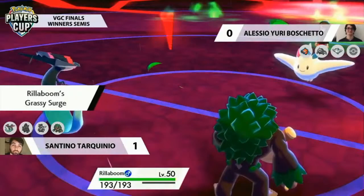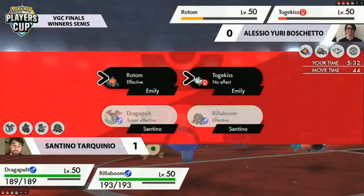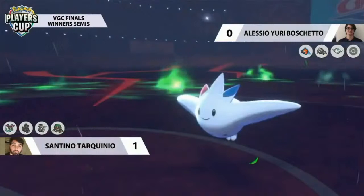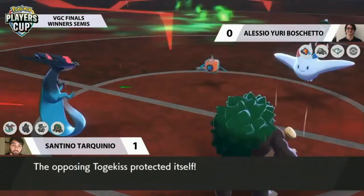With Dragapult and the Ally Switch on the field, let the mind games commence again. The Ally Switch doesn't help too much here but could swing things in the next couple of turns. More importantly, Togekiss is just keeping things safe. If Togekiss mixes it up and tries to get a knockout on Dragapult, things can be different. The Protect on Togekiss — something not seen on every Togekiss — can really mess with people. Santino knows about it from the team sheet, but if Togekiss goes for it, it could slow him down and swing the game back.